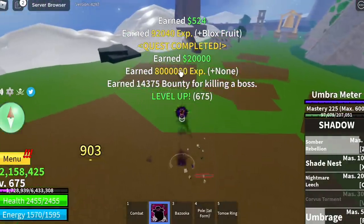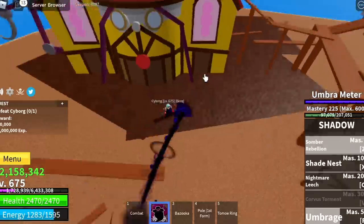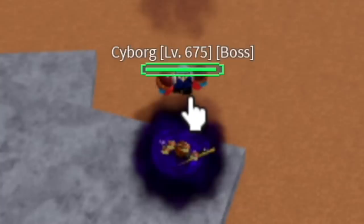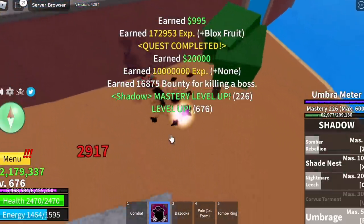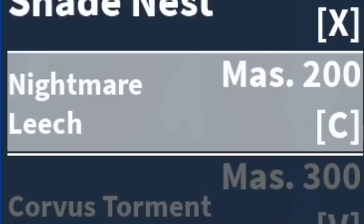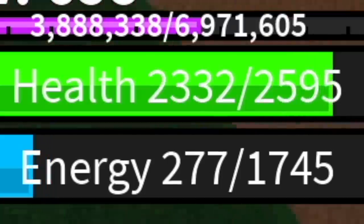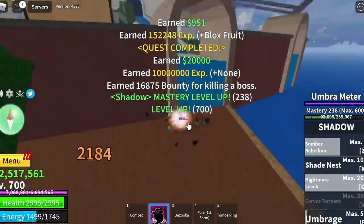We're just going to server hop here. Next up is the Fountain City — we're going to go straight with the Cyborg, and we're going to skip two quests here. Don't worry, he's not so hard to defeat. With the help of your new skill, the Nightmare Leech, you can do lifesteal. Every time you use the skill, 20% of your HP will go back to you.